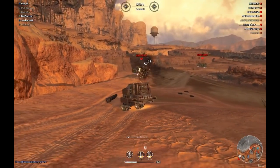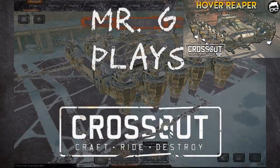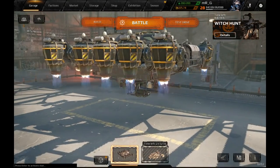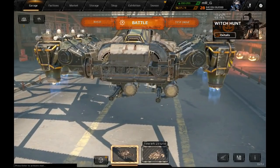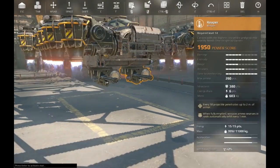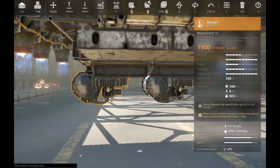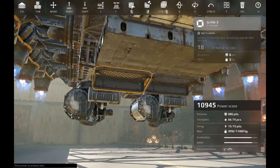Good morning guys, Mr. G coming at you with Crossout and coffee. I'm waking up before my kiddos and bringing you guys another Crossout build. This one took some work — we've got two Reapers strapped on to 10 hovers. Since they nerfed hovers a little bit, it was hard to get the tonnage to work because these guys are heavy, and there's lots of recoil.